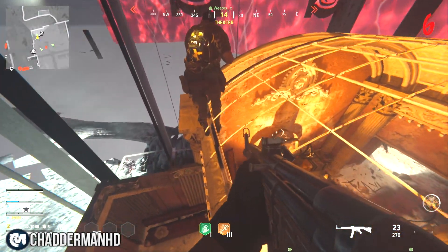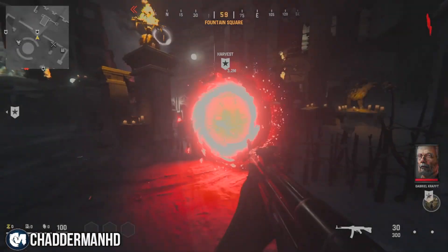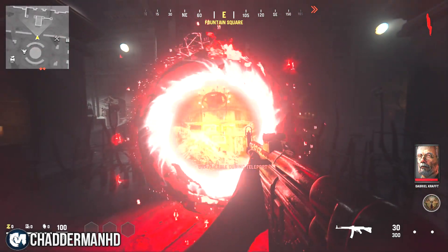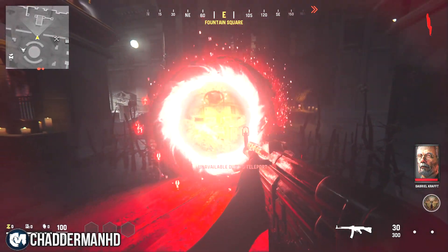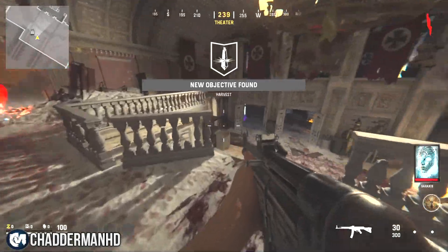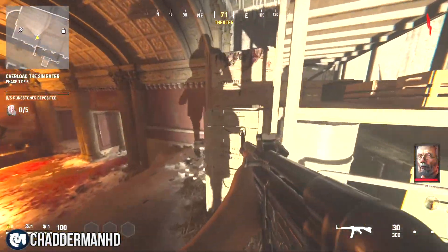Now, to achieve this on the other side and allow you to get XP and farm, you need to go through the teleporter that says Harvest, and it needs to bring you over to the theater. I recommend doing this on a higher round so the zombies are faster.